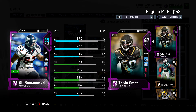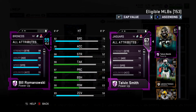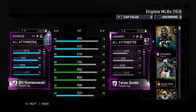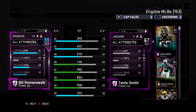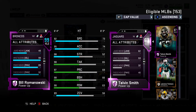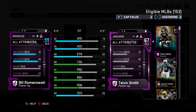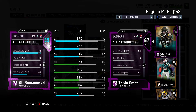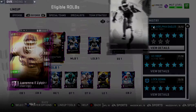Bill Romanowski — one of the newest additions to the squad. 92 speed, 95 acceleration, 98 strength, 98 tackle, 97 play recognition, 98 block shedding, 98 hit power, 89 zone. That zone isn't bad for a linebacker — if I can get that up a plus two, watch out. 99 impact blocking, 92 finesse moves, 89 power moves. He's not going to be your user — you want to set him somewhere and let the computer handle it. 98 pursuit, he forces fumbles, and he's 6'4".